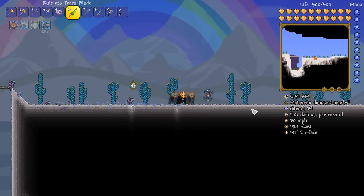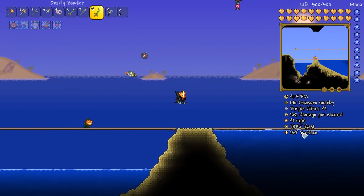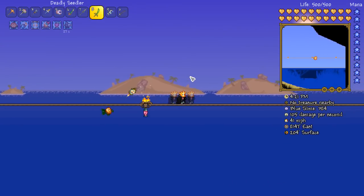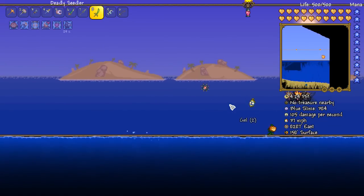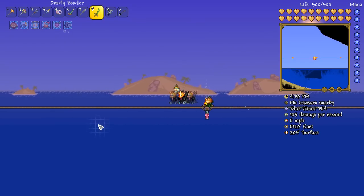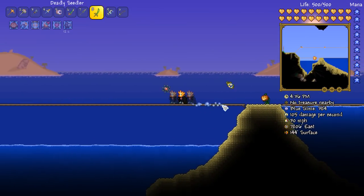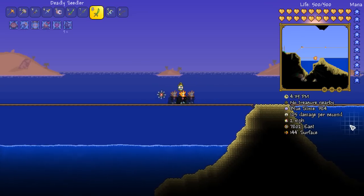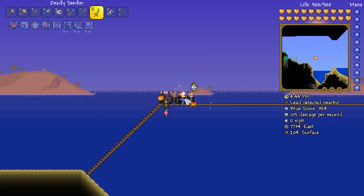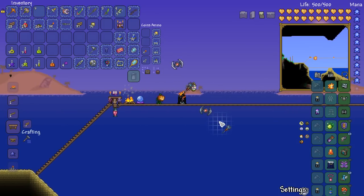I've made a massive platform with two levels — the upper one is exactly 30 blocks up from the lower level. Along the way we've got some regen stations: campfires and heart lanterns, so we should have health regeneration throughout the entire fight. The good thing about this biome is there are basically two places where we can spawn truffle worms. We'll get ourselves some deadly spheres going.